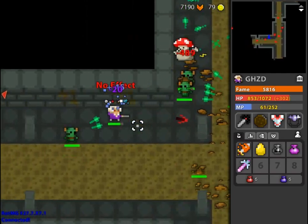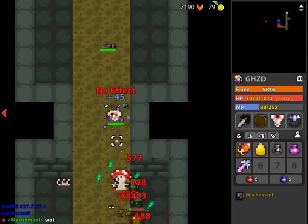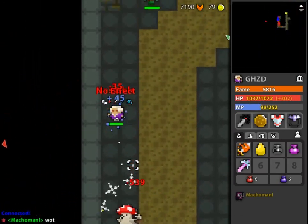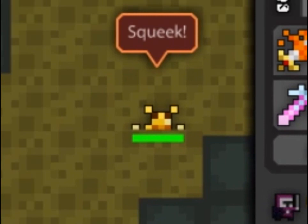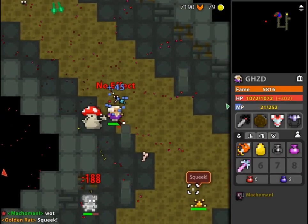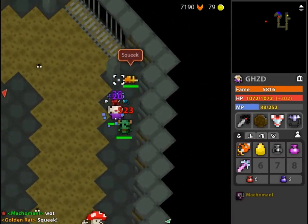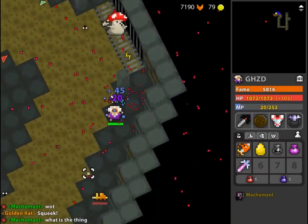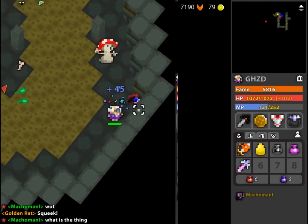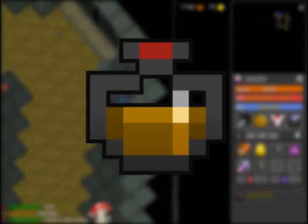Another unique feature of the sewers is a rare enemy type called a golden rat. It will say 'squeak' in the chat, so if you see that you know there's one close to you. It basically follows candy gnome mechanics and will run away from you, eventually disappearing if it gets too far off your screen. If you manage to kill it before it escapes, it'll have a guaranteed death drop chance and can also drop the murky toxin, which is another one of the white bags to be found.